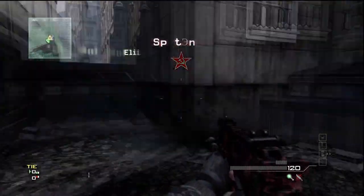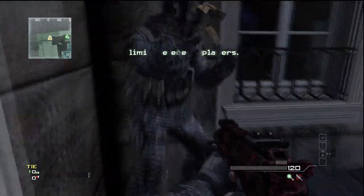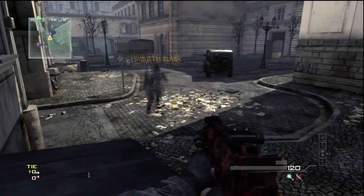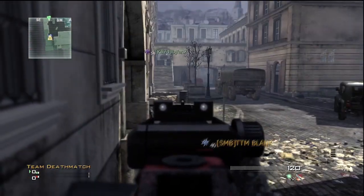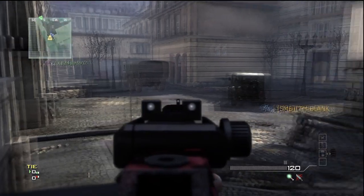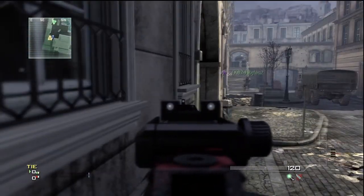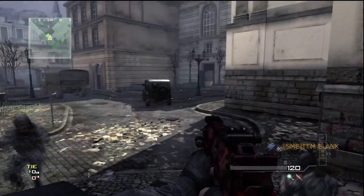This next spot is also a camping spot over here in this corner. All you have to do is jump your way up onto this little trash can and get into the corner. They can't knife you from the sides, so just guard straight in front of you and make sure they don't jump up on the trash can and knife you. It's really simple and you got a ton of room in front of you.